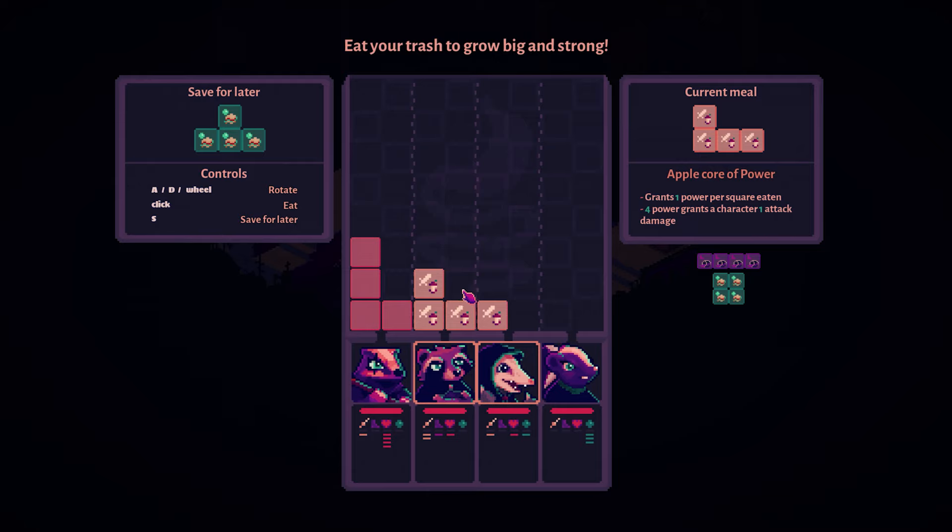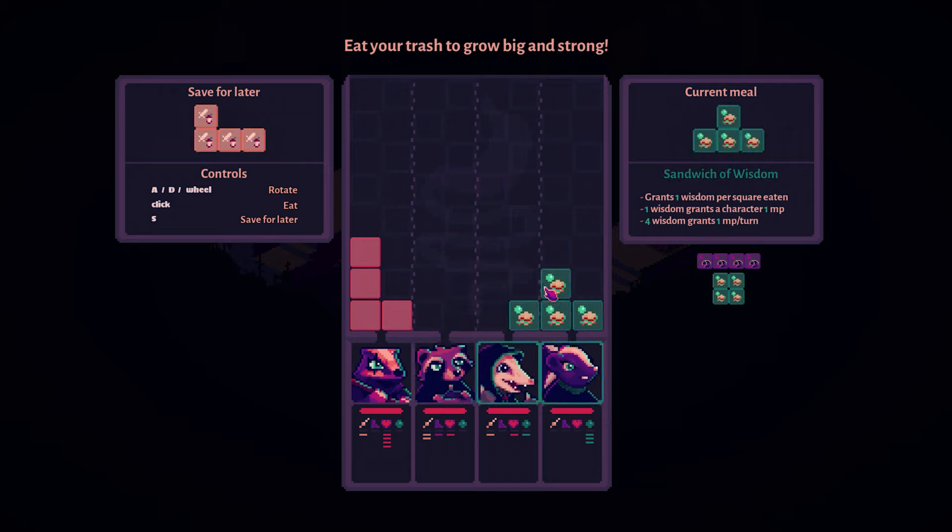If ever you want to save a piece, you press the S button and it gets put up there so you can play other stuff. You can swap between the two at any time — it works really, really well. For this one I'd really love to give both of these characters some attack damage. I don't really need to give it to the skunk. She benefits from MP.